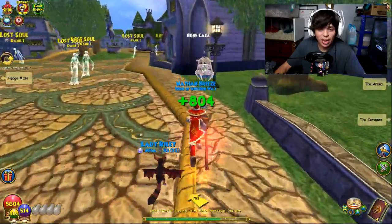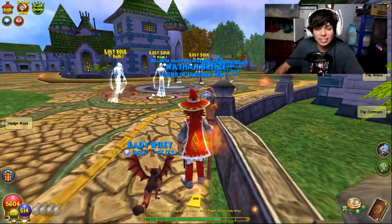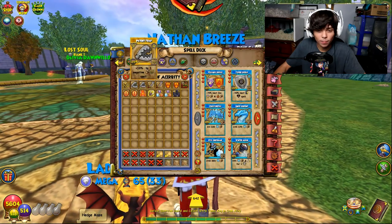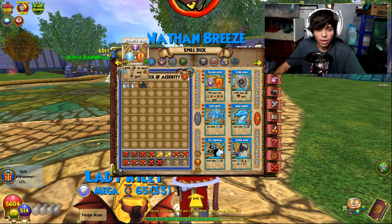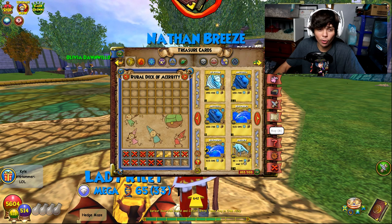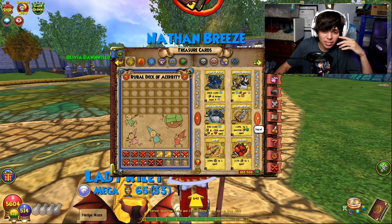Oh my god, just look at this! Look at the grass! This is so weird — I haven't seen Wizard 101 look like this in a long time because I'm so used to the updated graphics. This is wild. Should we go defeat a lost soul? Yeah, let's go do it. I'm just messing around in Unicorn Way, so let's use a spell.